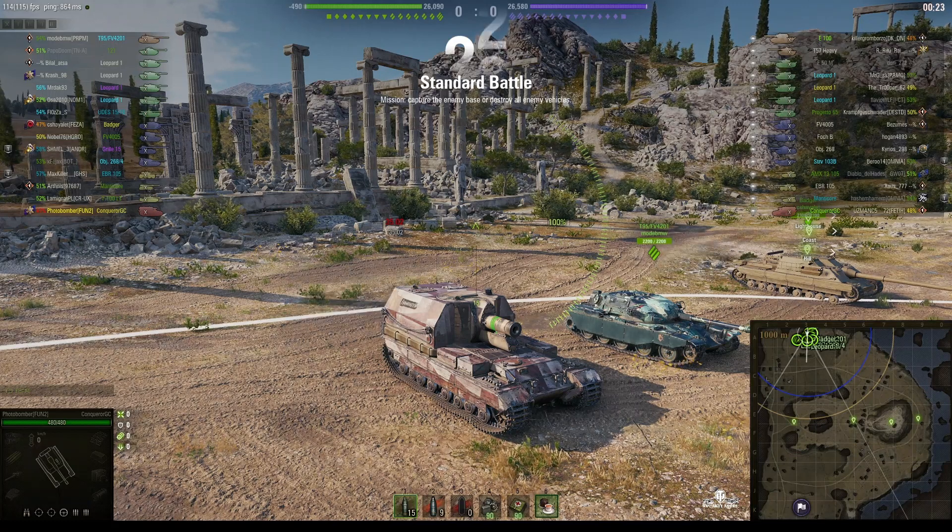Welcome back to What Are You Noobs with General Disturbance. This is the Conqueror Gun Carriage, a tier 10 British SPG. It's located on the north spawn of Cliff, and this one is under the command of Photobomber of the Fun2 clan.